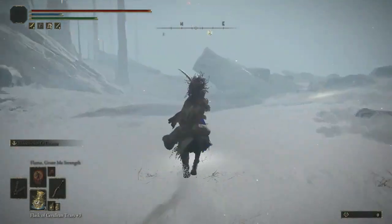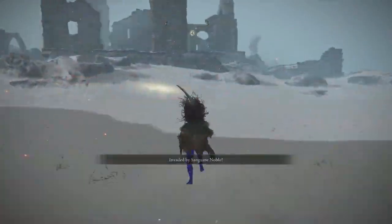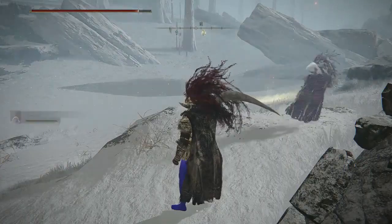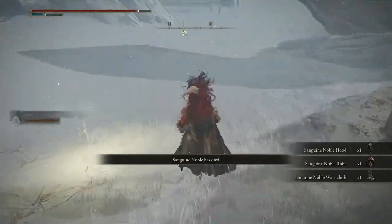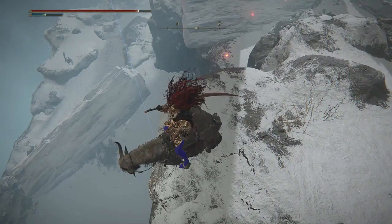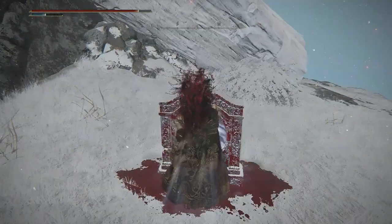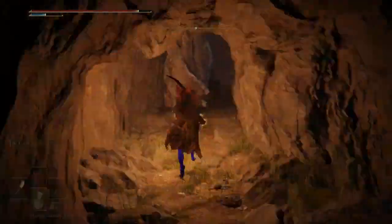Now at the ruins, run towards the big trees. Once you are off your torrent that means you are being invaded. Run towards the ruins, summon your mimic, and the Statue of Marika means if you die you will spawn here. Kill the invader, then run again towards those big trees. On the left side there is a log going down — go there and you will find a teleporter. The teleporter only works if you have killed the invader.